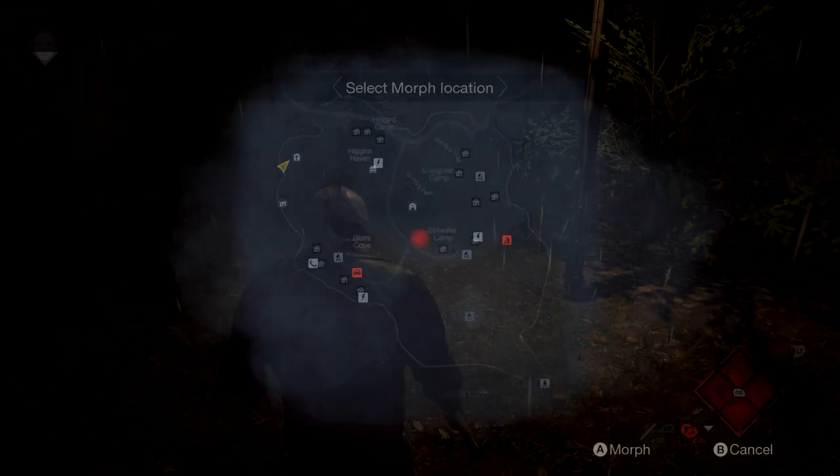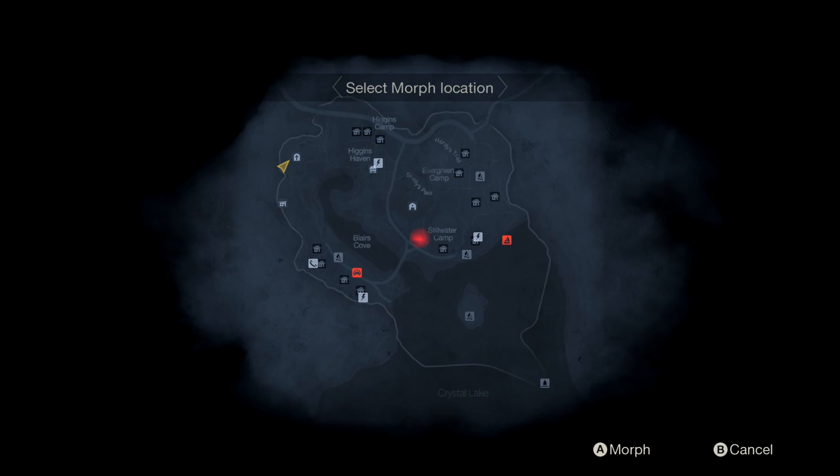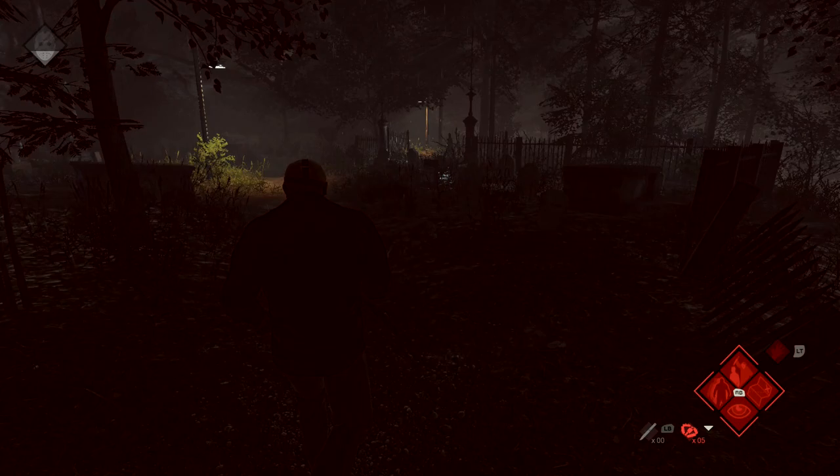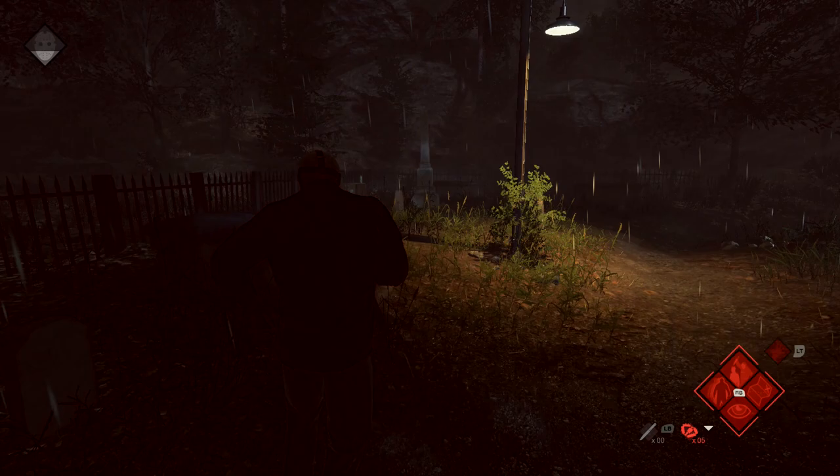Once you load in, make sure you head on over to the cemetery. It should be in the upper left of the map. For reference, we are going to be at the south entrance facing north, so you can use that to orient yourself. If you are a little lost once you get there, you can use the obelisk for reference — that little white tower in the background, it should be to your left.